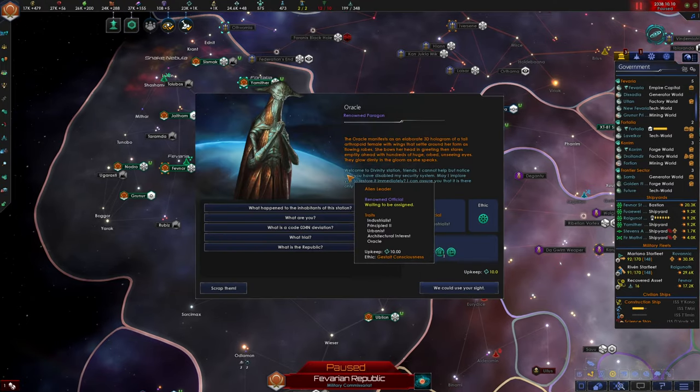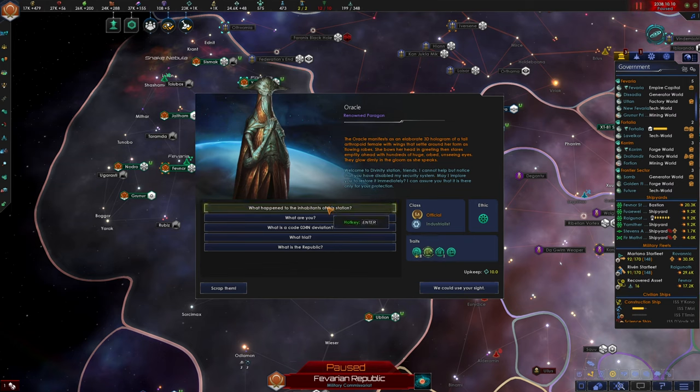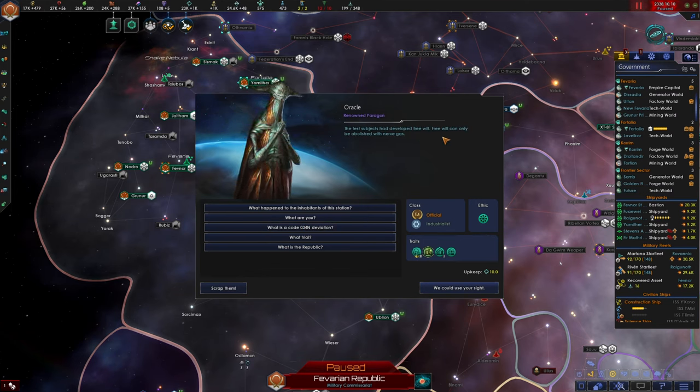We establish communications. The Oracle manifests as an elaborate 3D hologram of a tall arthropoid female with wings as flowing robes, staring emptily with hundreds of huge orbed unseeing eyes glowing dimly. She says: 'Welcome to Divinity Station. I cannot help but notice you have disabled my security system — may I implore you to restore it, it is there only for your protection.' We decline. When asked what happened to the inhabitants, the Oracle states it has a failsafe requiring it to terminate a trial upon a code 034N deviation because the research had become a threat to the Republic. When pressed on what 034N means — the test subjects had developed free will. Free will can only be abolished with nerve gas.